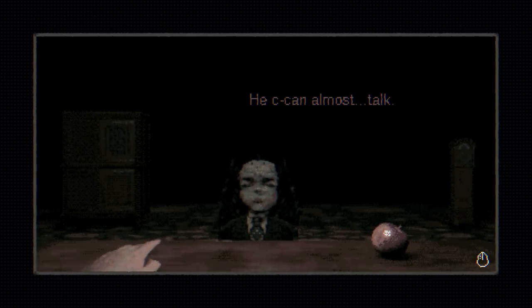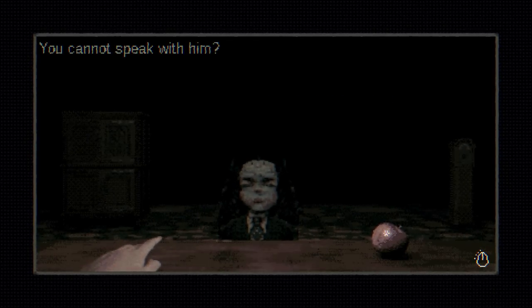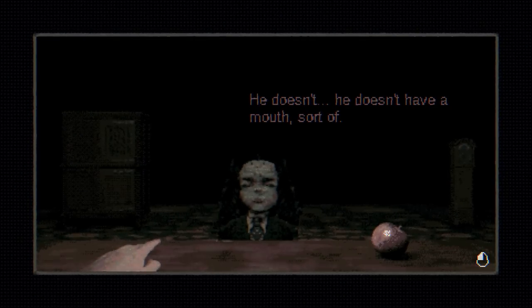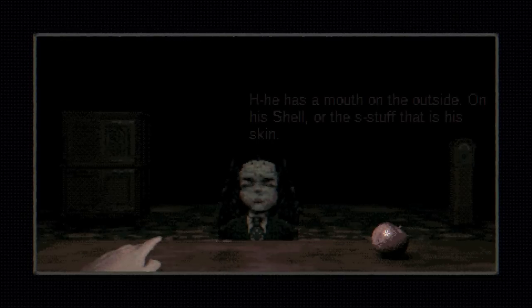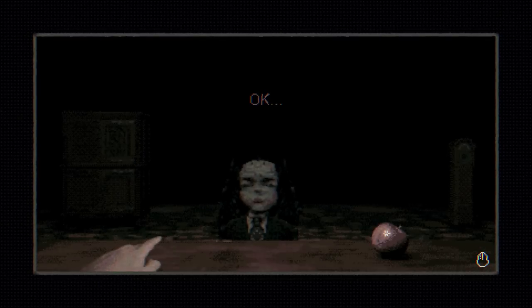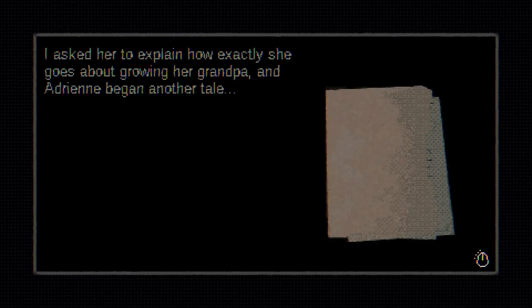He can almost talk. You can't speak with him? He doesn't have a mouth? Sort of. But how do you feed him? He has, like, a mouth on the outside, on his shell, or the stuff that's his skin. I'm a little confused. Maybe you can go through a typical day with your grandpa? Okay. I asked her to explain how exactly she goes about growing her grandpa, and Adrienne began another tale.